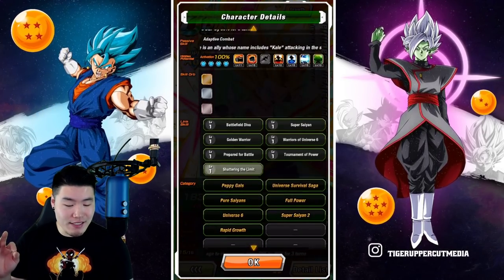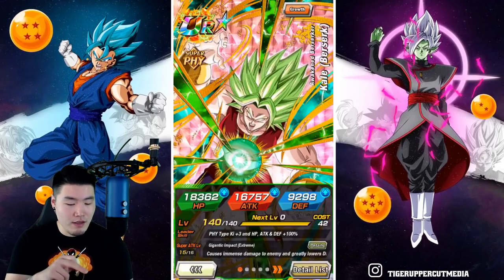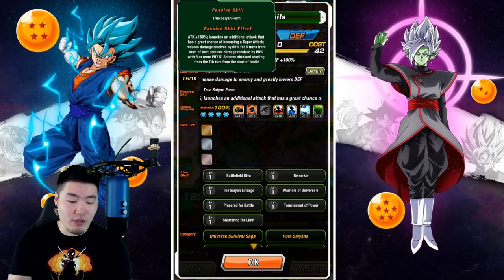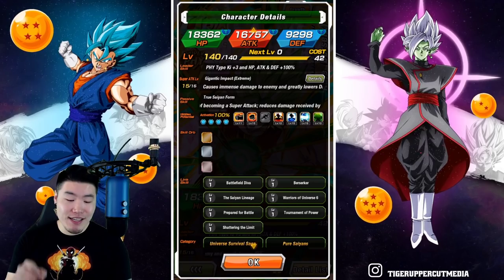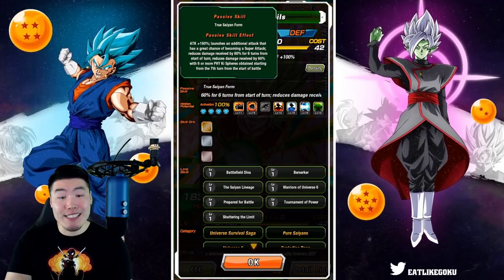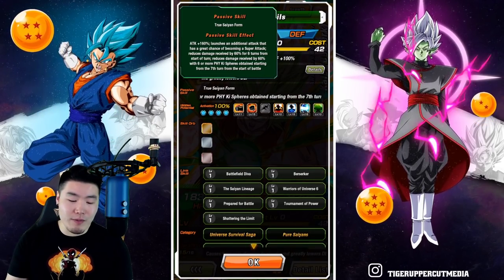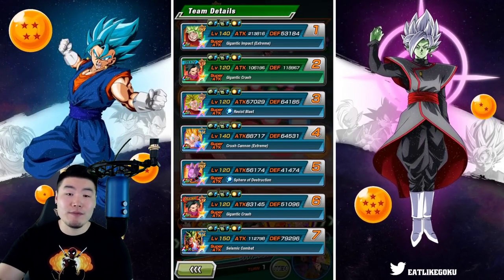Her attacks are effective against all types when there is an ally whose name includes Kale attacking in the same turn. Everything else stays the same from before the EZA. For Kale, her Leader Skill is PHY Types Ki +3, HP, Attack and Defense +100%. Super Attack causes Immense Damage and greatly lowers enemies' defense. Her passive is Attack +160%, launches an additional attack with a great chance of becoming a Super Attack, reduces damage received by 60% for 6 turns from start of turn, and reduces damage received by 60% with 6 or more PHY Ki Spheres obtained starting from the 7th turn.